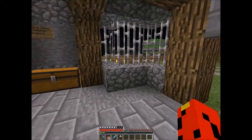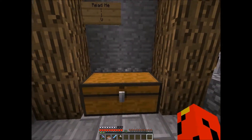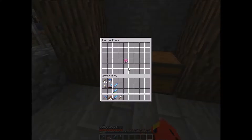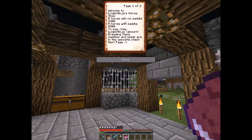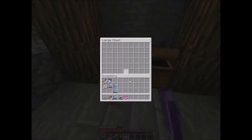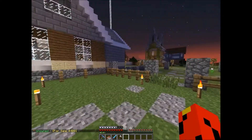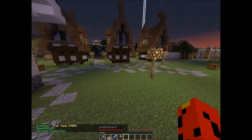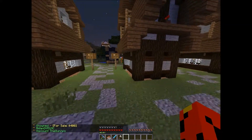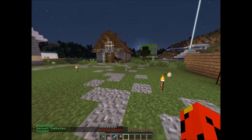Gonna have to tell him that when he comes online. It might have to be a price from the shop. So, say a horse with no saddle is $300 — pretend a diamond is worth $300 — he's gonna have to charge one diamond for a horse, and then you can sell that diamond for the amount. That's a way, but I don't know — it's up to him.